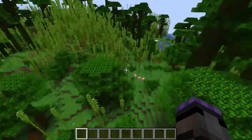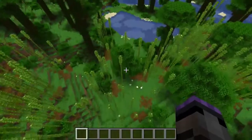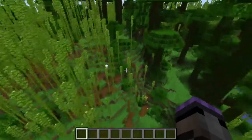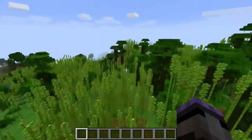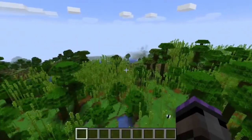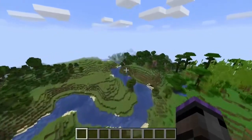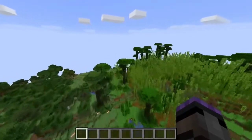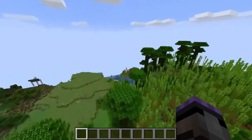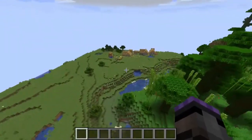There's pigs right there. Pretty much all the animals are around here. There are also llamas pretty close in an extreme hills biome, and sheep too. It's a pretty nice seed overall for exploration and even for playing in survival. Up ahead there's a swamp, so you can get slime and make leads and stuff like that.